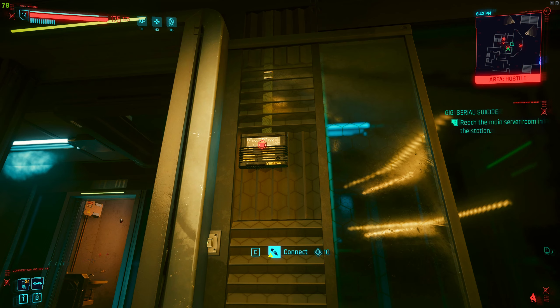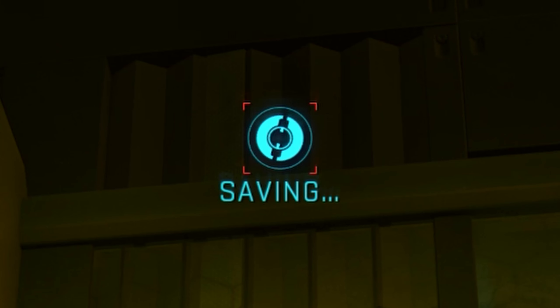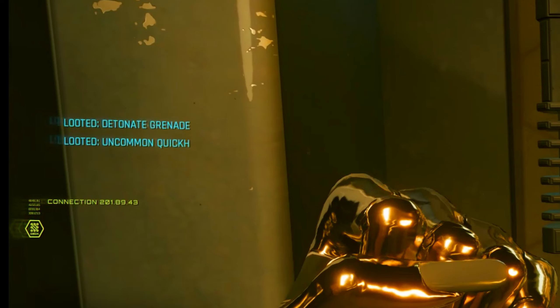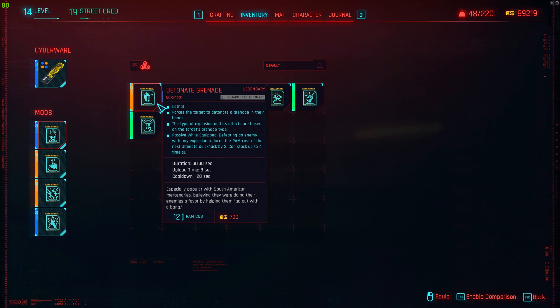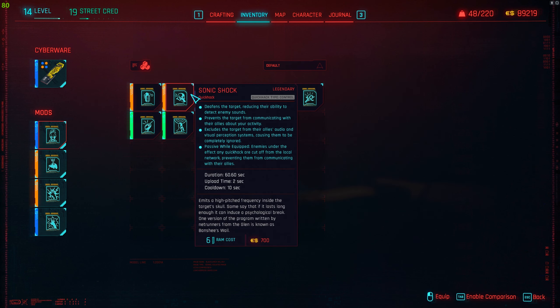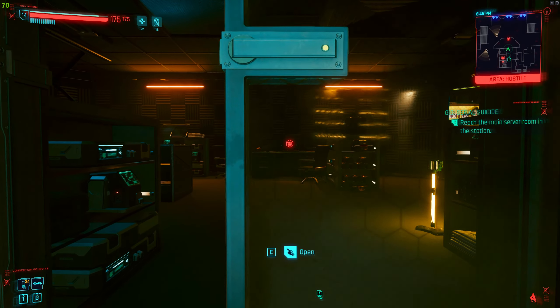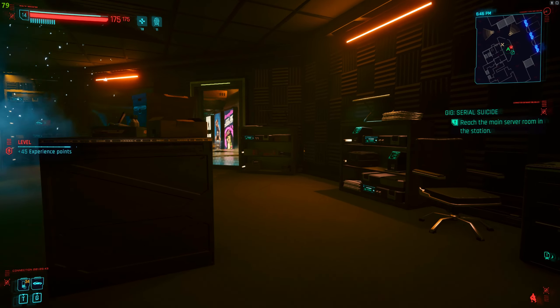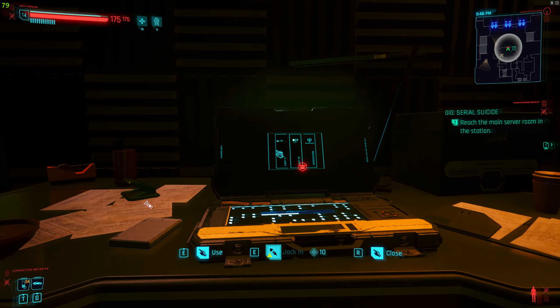The technique to get those legendary quick hacks is to quick-save before accessing an access point, do the breach protocol, then check on the left or in your inventory what quick hack dropped. If you're happy with it, move to the next access point. If not, reload the save. Do the same with all the access points until you're decked out with all the legendary quick hacks you need. The enemies on this gig are super high level, but that's why you have the Projectile Launch System with a tranquil round — it knocks them out in one tap.